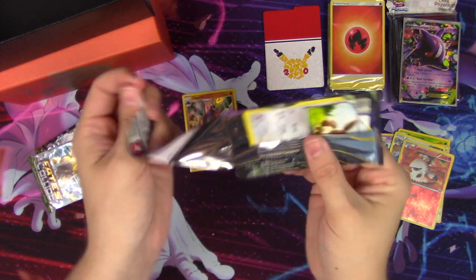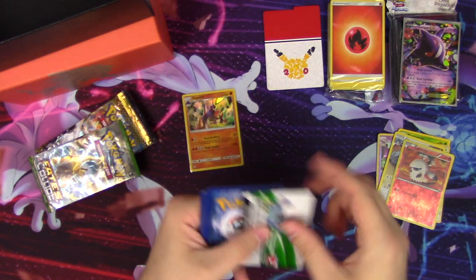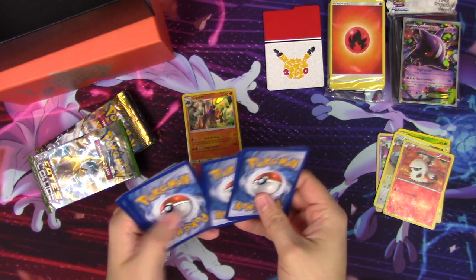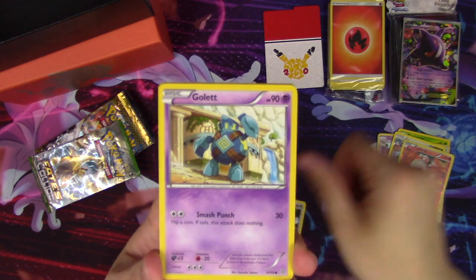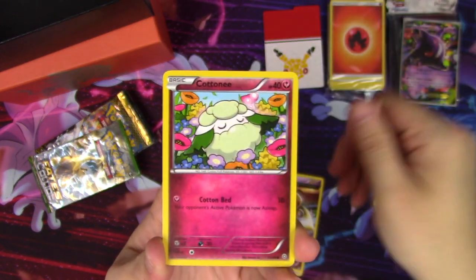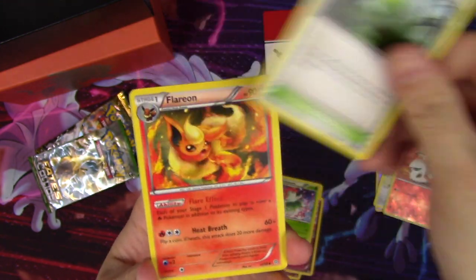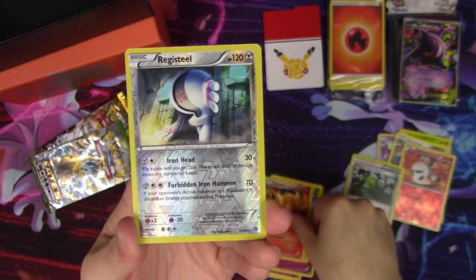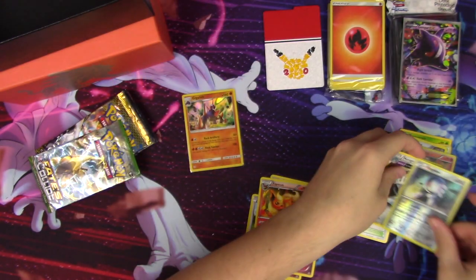The second pack of Ancient Origins. We have Eevee, Gulpin, Ralts, Baltoy, Cottonee, Bellossom, Forest of Giant Plants — that is a good one — Flareon, Registeel rare reverse, and another Metagross Ancient Trait regular rare.